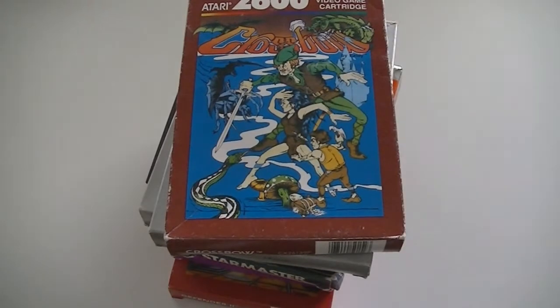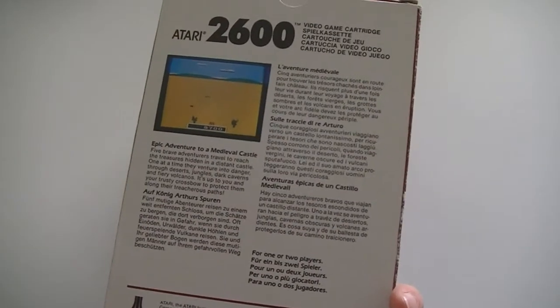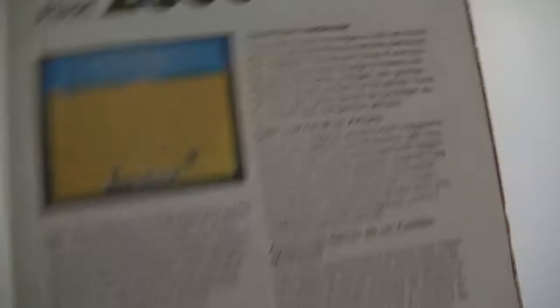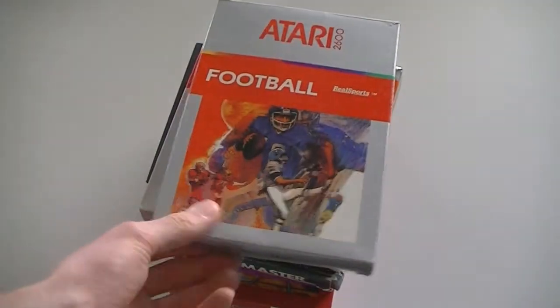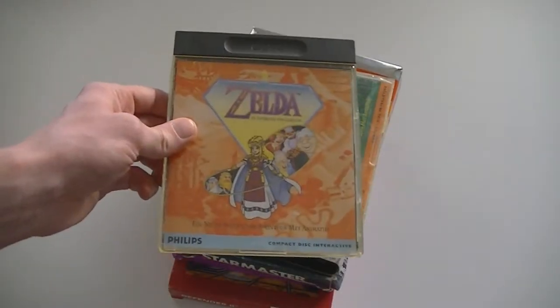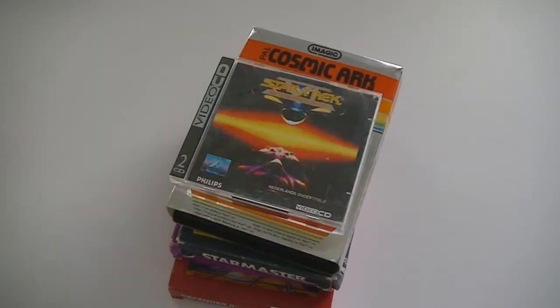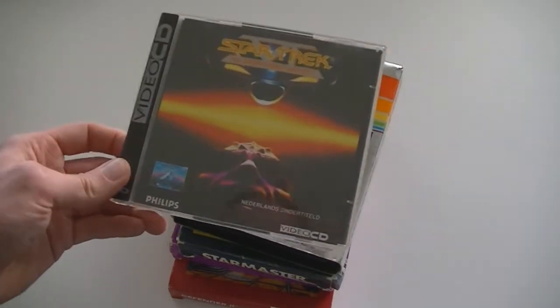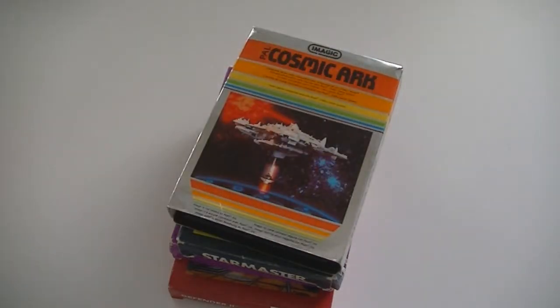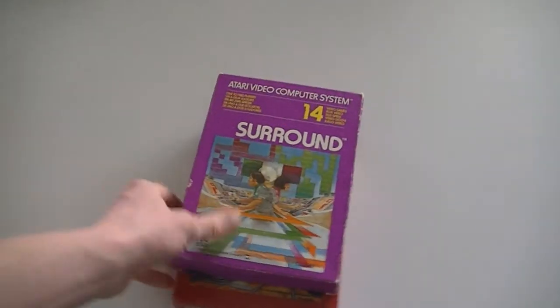Atari 2600 stuff — these are all complete in box. Crossbow, which got me thinking if it's a Zelda-esque game but the back doesn't really give any hints. Real Sports Football, Galaxian. Oh, this is not Atari — this is Zelda CD-i, and Link for the CD-i. Another CD-i game: Burn Cycle and Star Trek 6 The Undiscovered Country. Cosmic Arc, Star Master, Surround, and Defender 2.